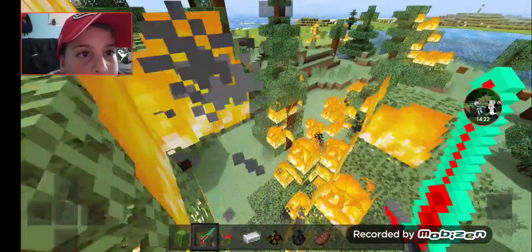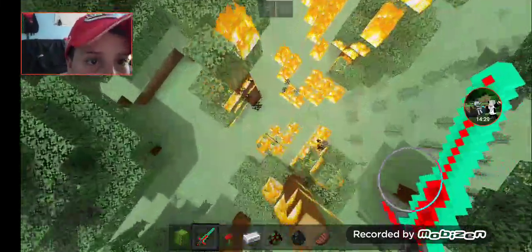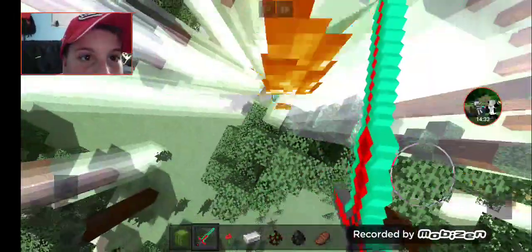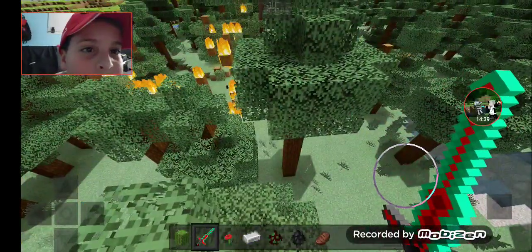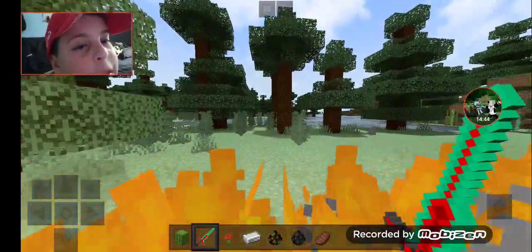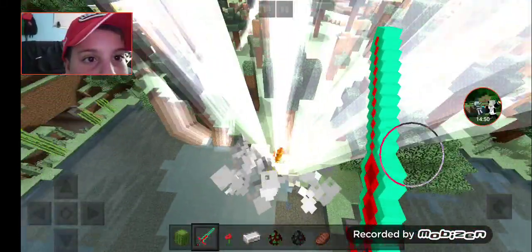Oh my god look how much damage I'm doing. It looks like they're all freaking cut off but then when you take it out they're all completely fine - wait, did we just discover something? Tell me in the comments if I'm an idiot and that's always been like that, or if that's a glitch. I don't know.